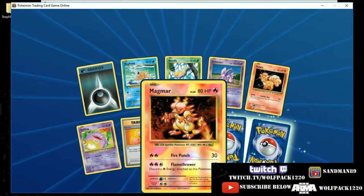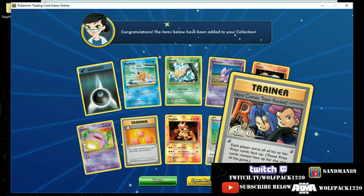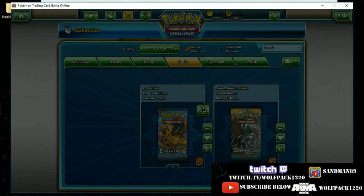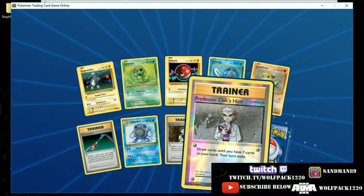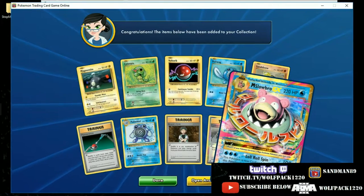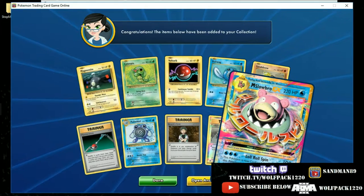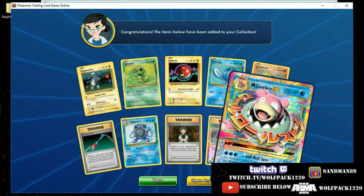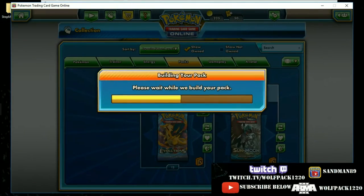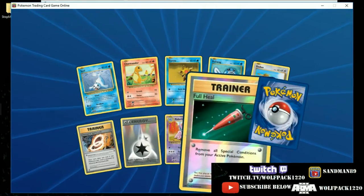Here's a Reverse Hollow Magmar, a Fletchling, Far Fetch'd, and a Trainer — another Team Rocket, it's Professor Oak! I think this is our first Trainer Reverse Hollow from today. And a Mega Slowbro EX — Lone Roll Spin: this Pokemon is now confused during your next turn, but Lone Roll Spin does 100 more damage. If you can flip that coin to get heads you're hitting 200 — not bad, not the greatest, but not the worst.